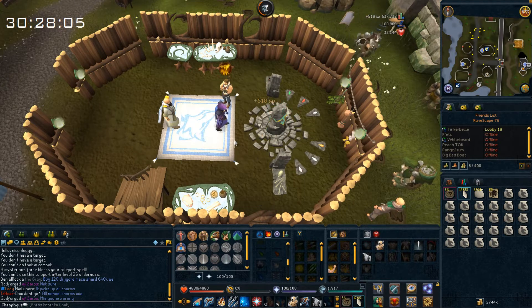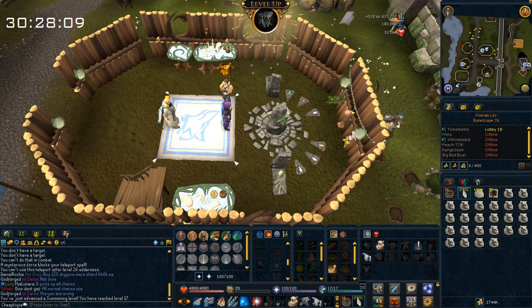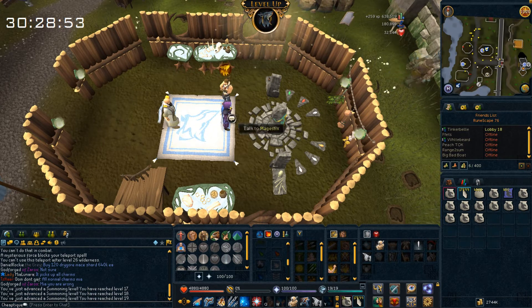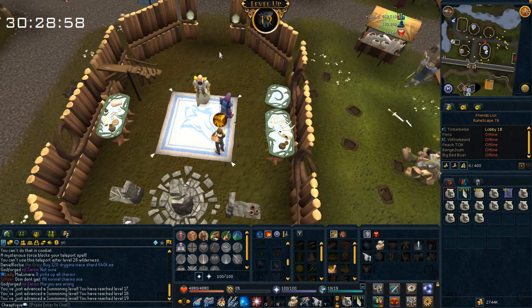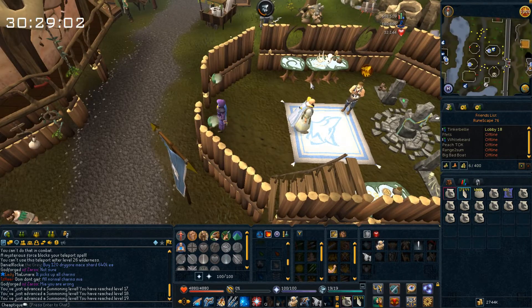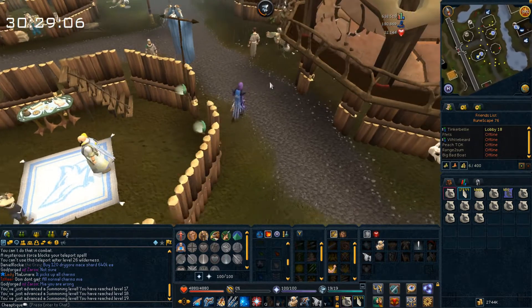I think we should get a level up right away — and that's 17 summoning, then 18, and I just got level 19 in summoning! This means we can do the spirit scorpion pouch, which uses crimson charms. I checked before that it's a pretty good pouch to make because the secondary ingredient wasn't too expensive.